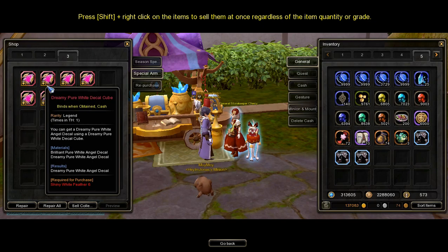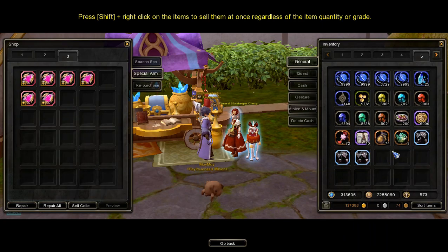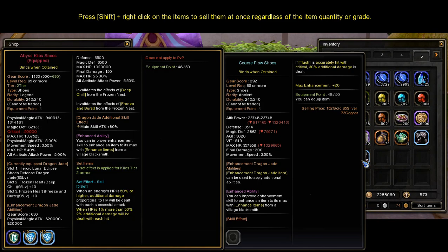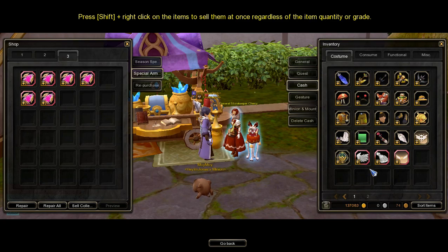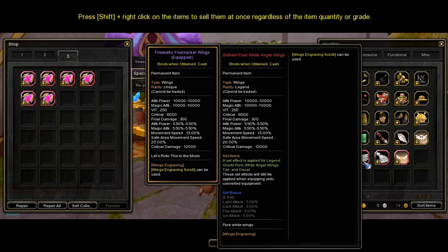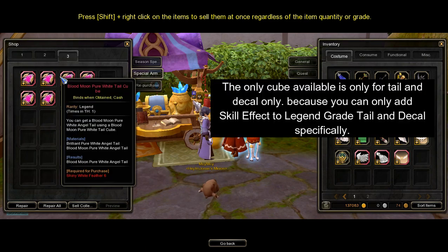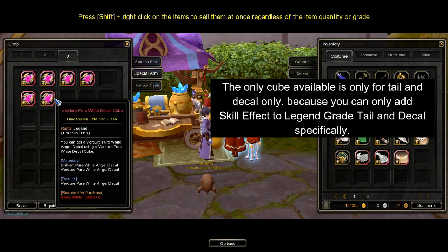The next benefit of getting legend grade wing, tail, and decal accessories is the ability to add a skill effect specific to your skill jade using these items. The skill effect is similar to the one you see from the Goddess Shoes under the Season Special Armor store. You will need to buy a cube specific to the tail and decal accessories that you have. Important note: the only cube available is only for tail and decal, because you can only add skill effect to legend grade tail and decal specifically.